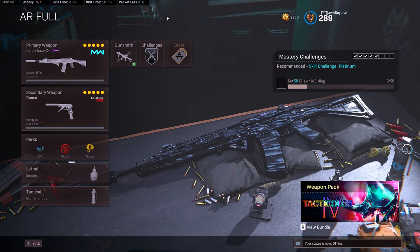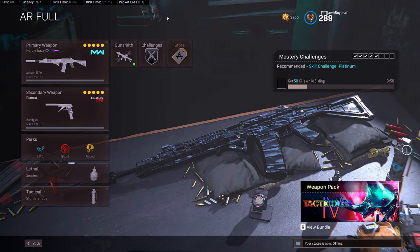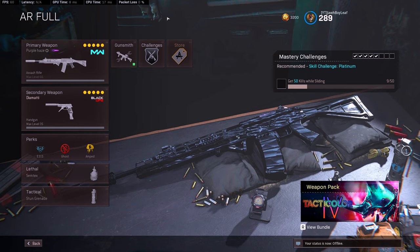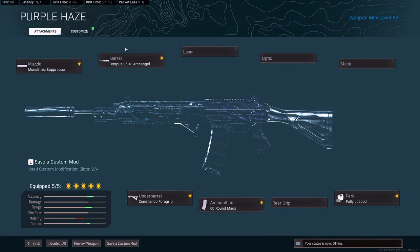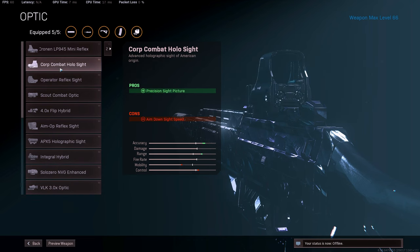The most important class I think is hands down this Grau 5.56 class. This is my fully loaded class — it's super important because none of the new Cold War guns actually have Fully Loaded. It's really important to grab if you came back from the gulag or you're running out of ammo and there's a second loadout drop. What I run on it is the Monolithic Suppressor, Tempest Archangel, Commando Foregrip, 60-round mags, and Fully Loaded. If you don't want to run Fully Loaded, you can switch it for the Tac Laser — that'll give you a very competitive ADS time against other assault rifles.